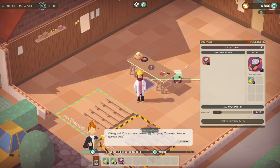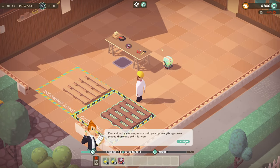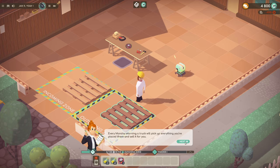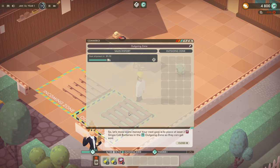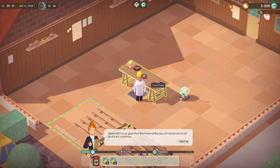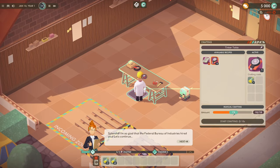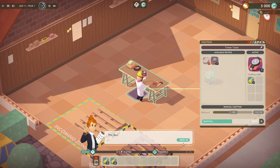Most unreached hobbyists — very good. You can see the new outgoing zone next to your garage gate. Every Monday morning a truck will pick up everything you place there and sell it for you. The goal is to place two single cell batteries in the outgoing zone. Let's go back and craft 10. There we go — I'm so glad the Federal Bureau of Industries hired you.